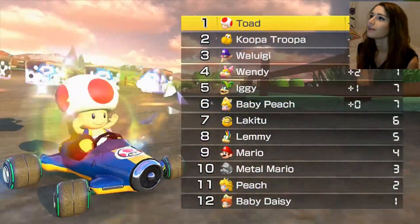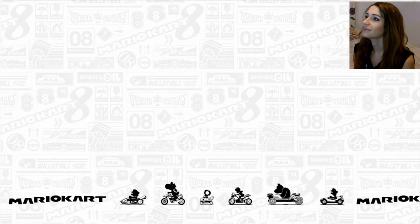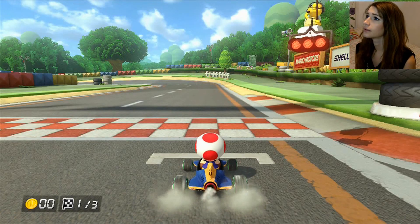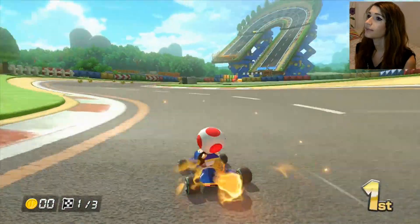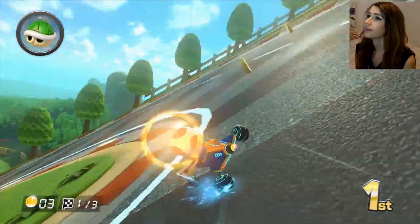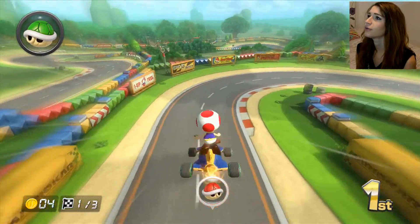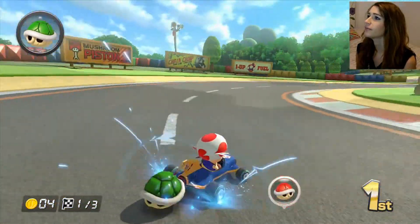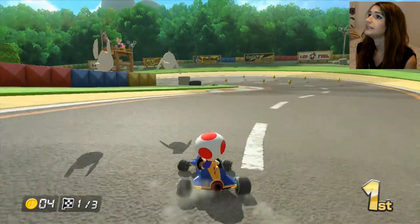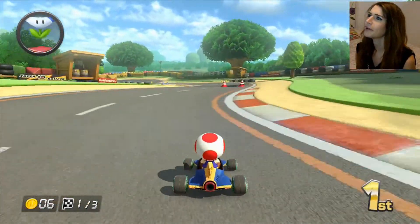I can't believe I drove right into a cow. Moo Moo Meadows — that's what it is. Moo Moo Meadows, try to say that and not feel silly. Next race! Alright, get myself a little speedy boost. Now this circuit is one of my favourites because in terms of just sliding round corners and stuff it's really nice. There's a green shell behind me so the red shell doesn't hit me. It's pretty smooth and uncomplicated.